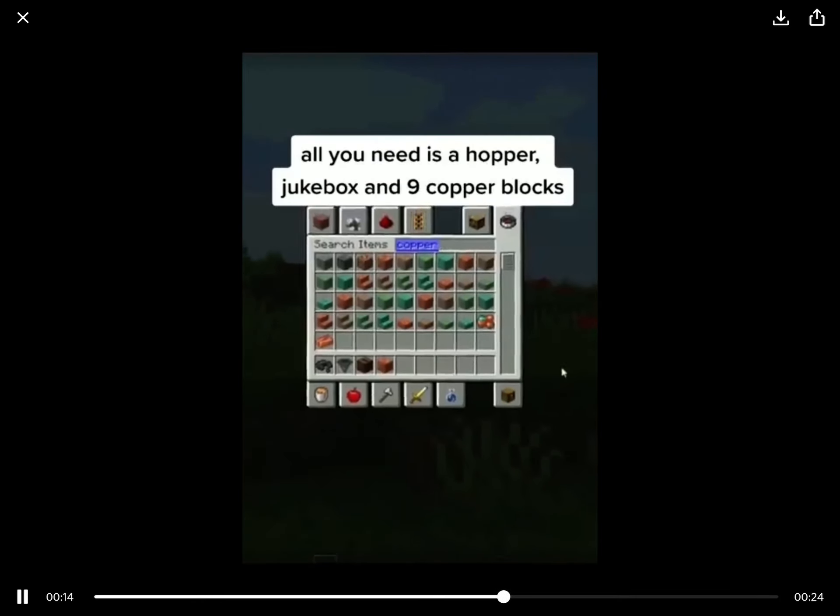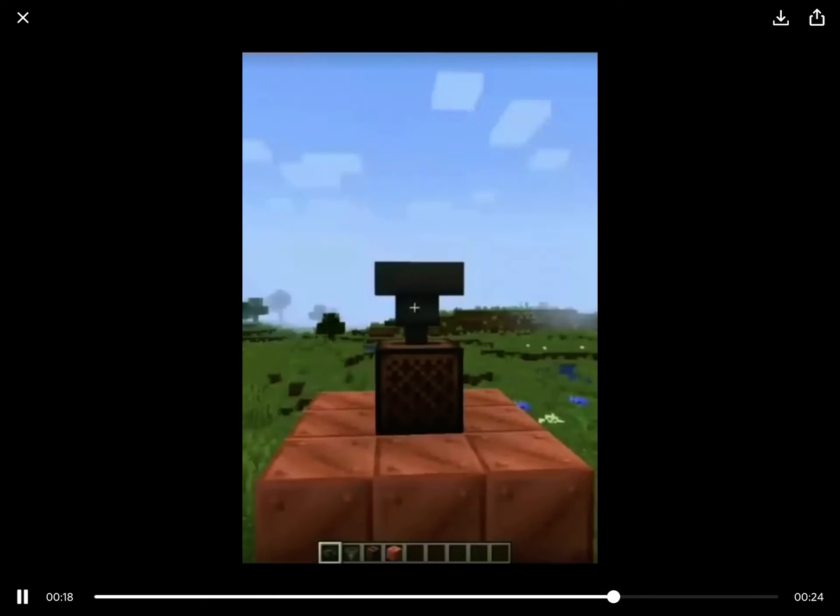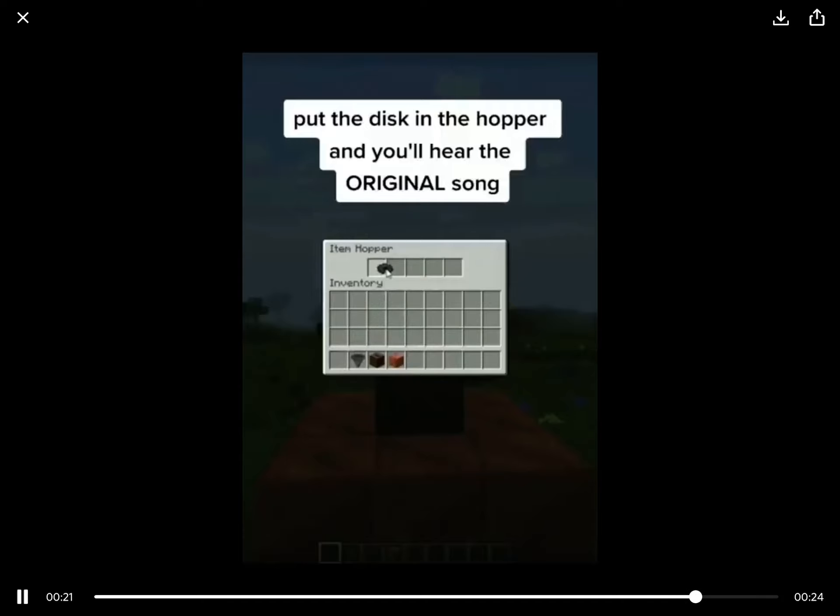All you need is a hopper, jukebox, and 9 copper blocks. Lay out the copper in a 3x3 grid, place the jukebox, then the hopper. Put the disc in the hopper and you'll hear the original song.